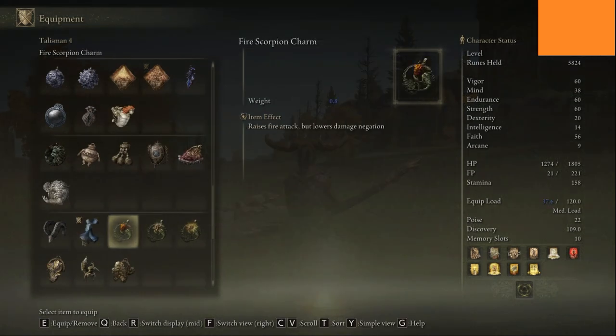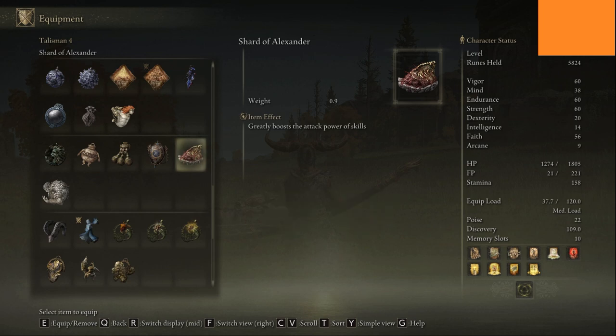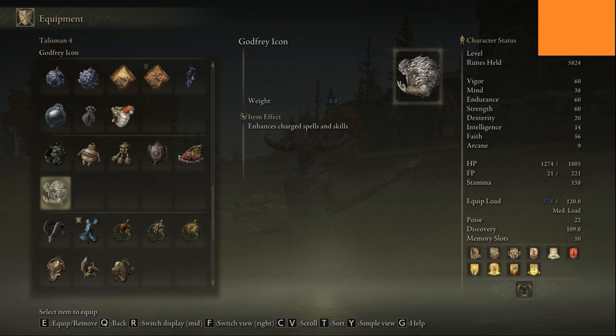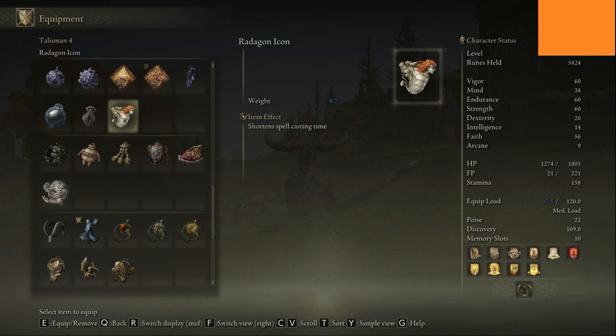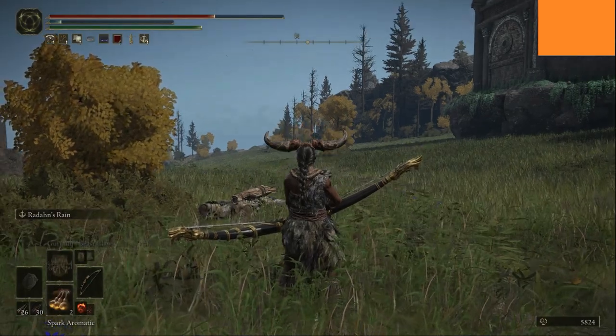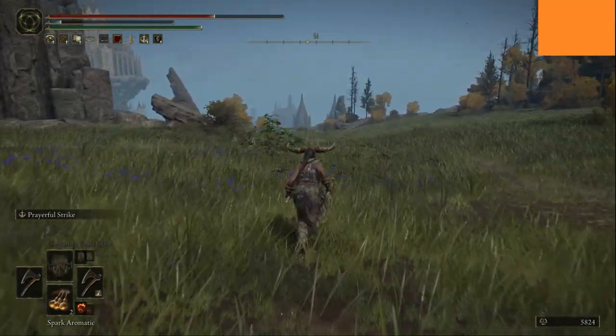I need to get rid of one talisman and replace it — this one greatly boosts attack power of skills. Skills! If I just straight out take that one, the holy spell will do even more damage. There are also charged attacks where you hold down to attack with spells and skills. There's also one that shortens spell casting time, which I think might be the better choice. She'll do even more damage now with that massive healing holy attack.